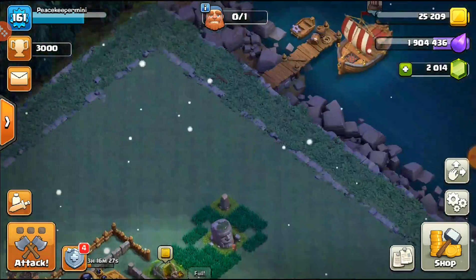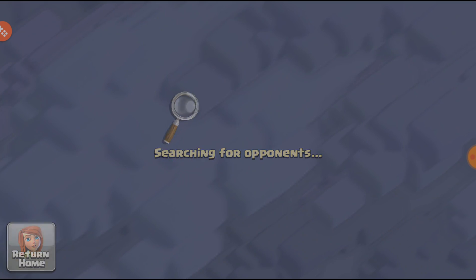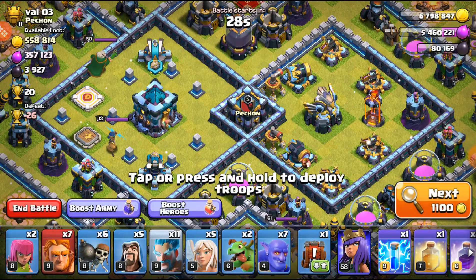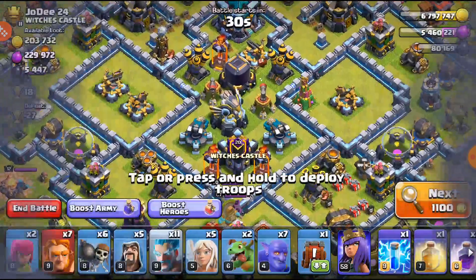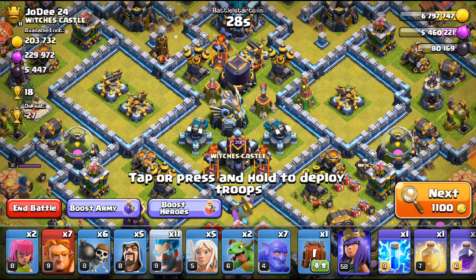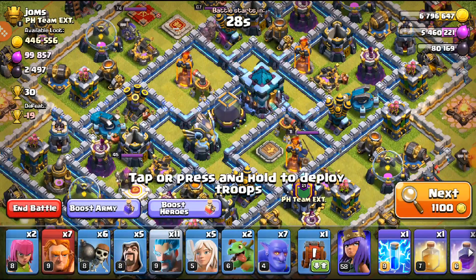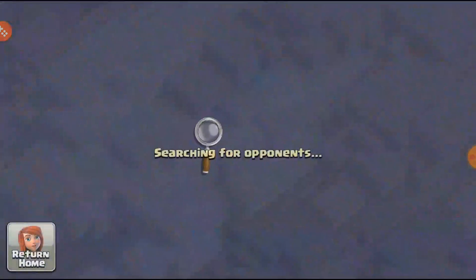We're going to go over here to the main village where we'll be doing the majority of the upgrades. The walls are cheap so I'm really trying to knock out some more walls, but I don't want to drop all the loot into walls. I really want to get another archer tower going, or any defense, because everything is cheap and it's making it a little easier to farm.